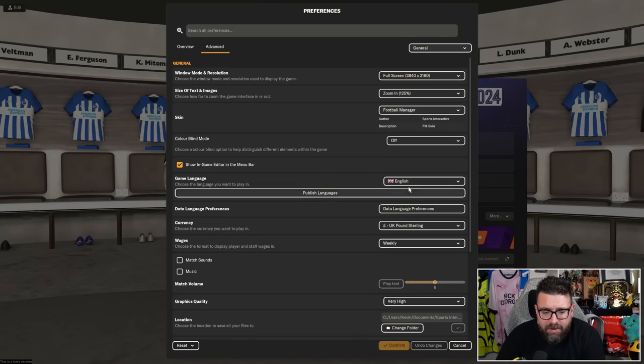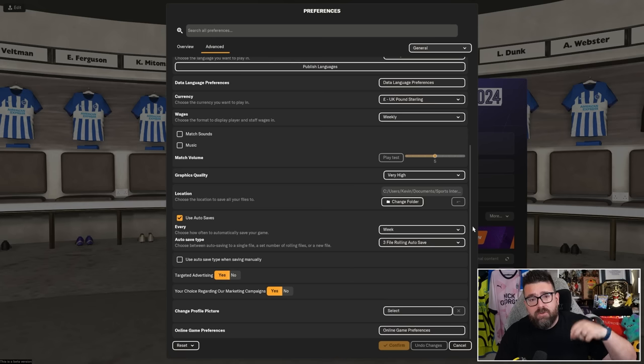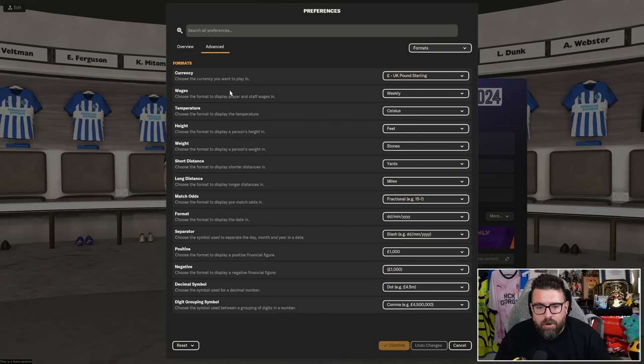There are a couple of other bits to tweak — if you want to add real kits, real faces, or real badges for non-licensed leagues, I've got videos showing you how to do that. The other thing I like to do on the settings page is go to formats and English things up a little bit. As standard, height is in meters, weight is in kilograms, distance is in kilometers. I change all this to match what I'm most comfortable with — feet, stones, yards, miles, pounds, normal, match odds, and dates in the correct order. You can customise this to whatever currency and measurement system you prefer, then hit confirm.